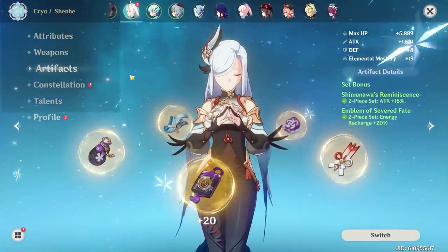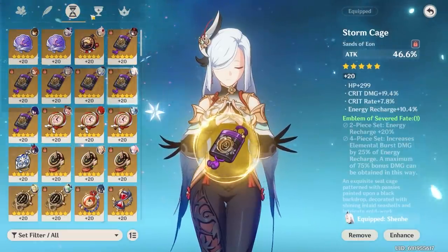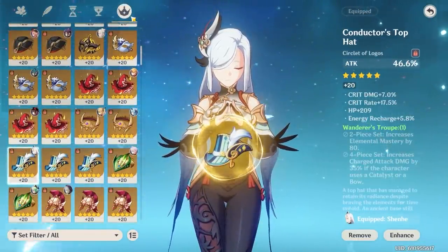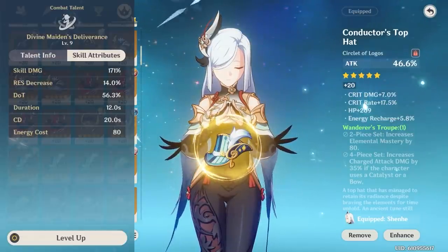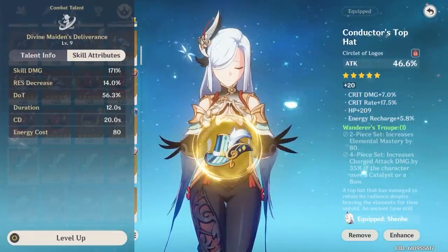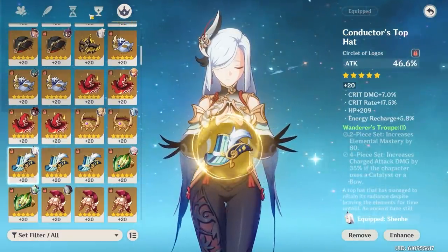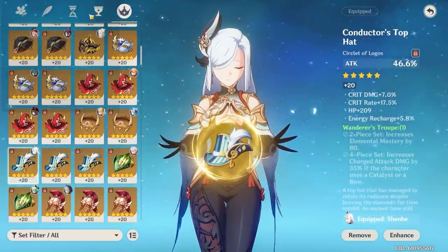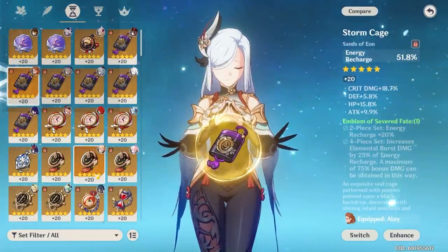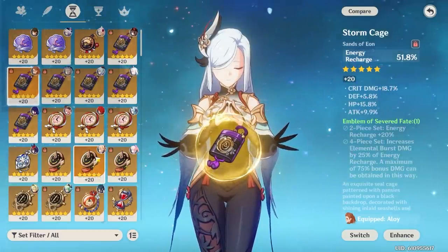For substats: if you're going full support, prioritize attack percent and make sure you get energy recharge in your substats. Since Shenhe's burst costs 80 energy, it will be hard to keep it up consistently. If you can't get enough energy recharge from substats, use an energy recharge sands — it's the only main stat slot where you can get energy recharge. Personally, since I run a hybrid build, I use a cryo damage bonus goblet, which I've been really enjoying.